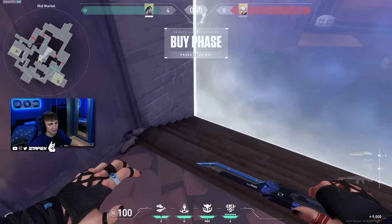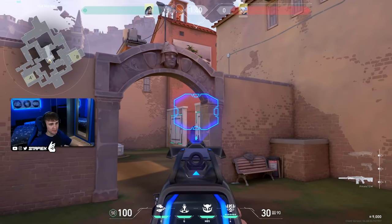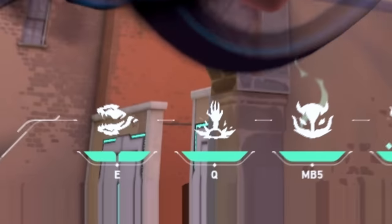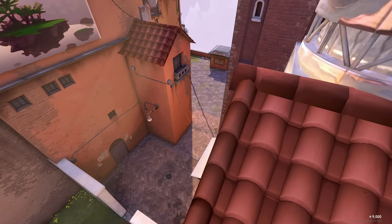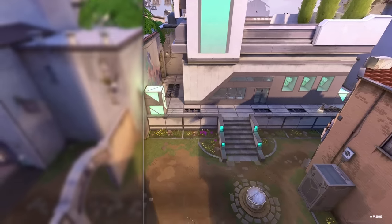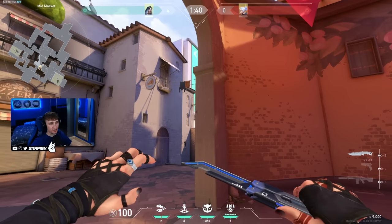Super sick reveal for B billing and middle. Before the round starts, walk towards the barrier right here and line up the left edge of the second ability with this corner. It's going to look like this — you just throw it, it is super fast and easy and shows you people in B billing, or if they push up mid really fast.